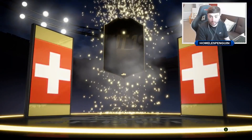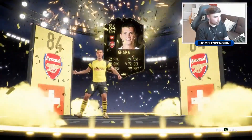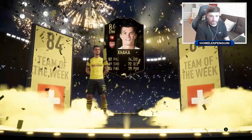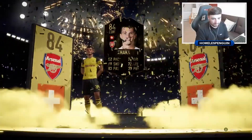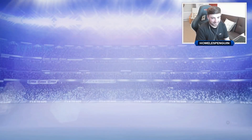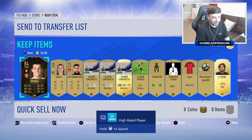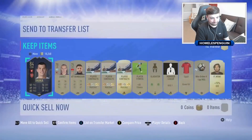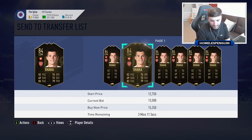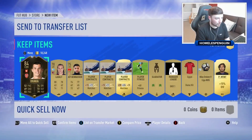Hopefully just 4 minutes until the web app — oh! In form! CDM — Granit Xhaka! Though don't hold your breath on the web app. I know he's 84 rated, but is this card going to be usable? 52 pace. Game clip recorded — I forgot that was even a thing on the Xbox, it's been that long since we've packed a high rated player. He's already basically a mid-price card with quite a few of them already on the market.